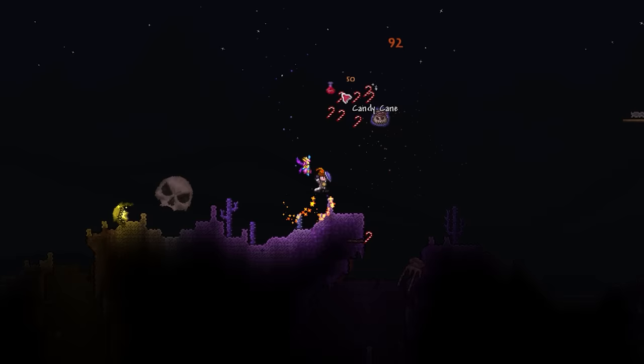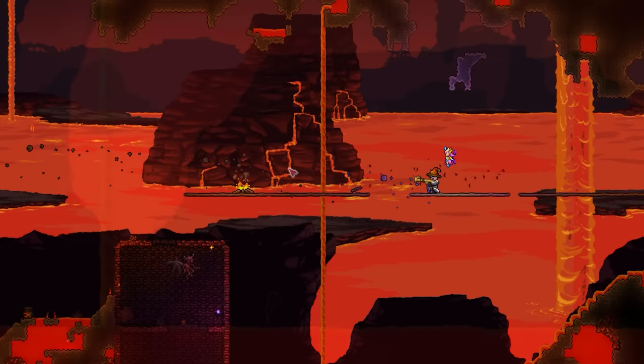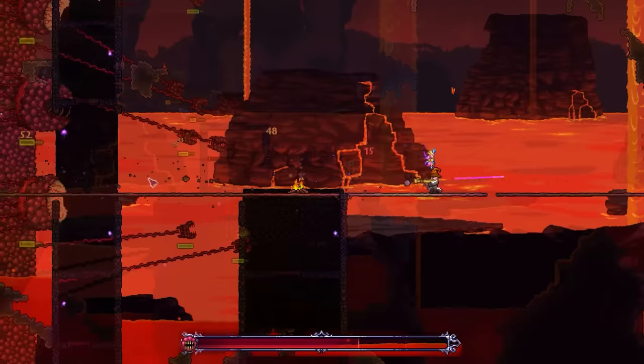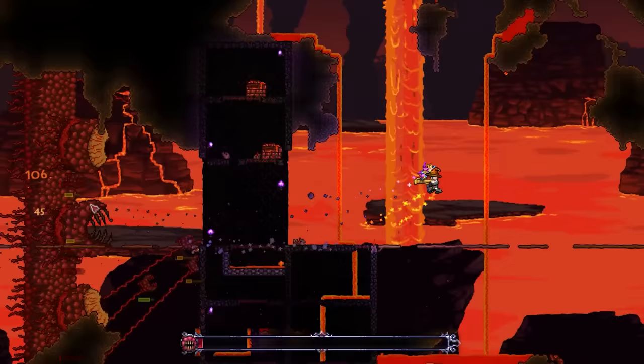Now for the ultimate test. For being obtainable in the first few nights of playing, there is no way it can take out the Wall of Flesh, right? Well, hilariously, the Sandgun is one of the absolute best weapons against this boss. The piercing means you can go right through the Hungries and deal damage to the eyes straight away. And despite the projectile drop-off, even from long distances, I had no trouble keeping it on target, and at a similar speed to the Phoenix Blaster, the Wall of Flesh is down.